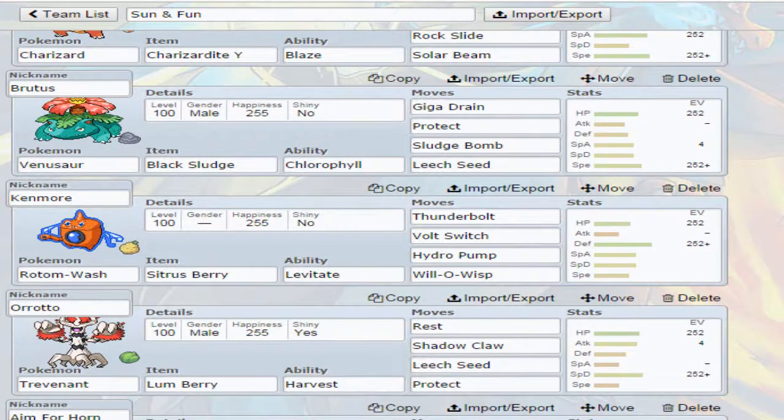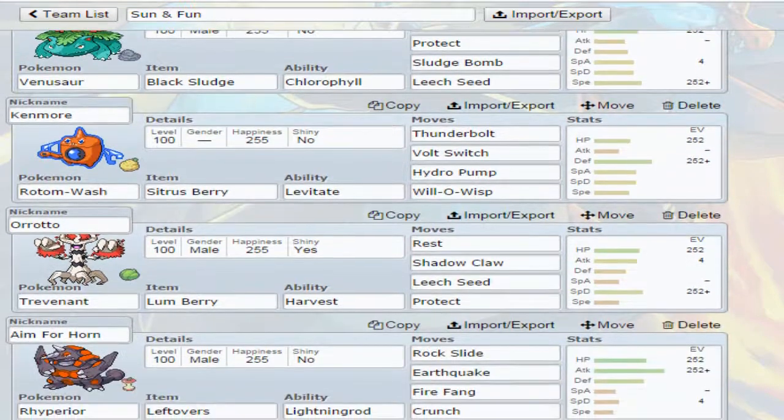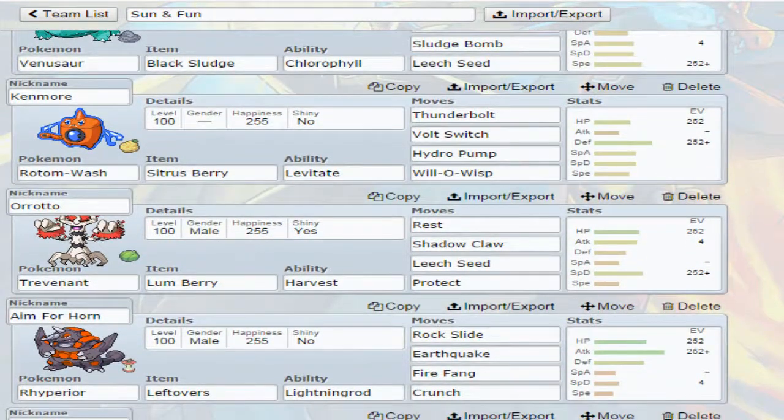Then of course we've got Brutus the Venusaur — Black Sludge, Chlorophyll, gets that speed from the Sun. We've got Protect in case we need to waste the first turn so we can get our speed up, Giga Drain, Sludge Bomb, and Leech Seed. And of course we've got Wash Rotom here. Wash Rotom's good for Talonflame, good for Azumarill, just all that kind of crazy stuff. Our Wash Rotom has Thunderbolt, Volt Switch, Hydro Pump, Will-O-Wisp, and is a Citrus Berry user.